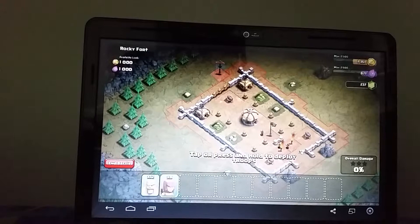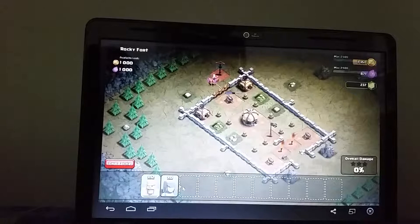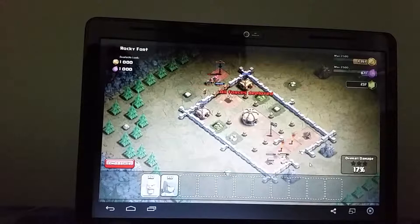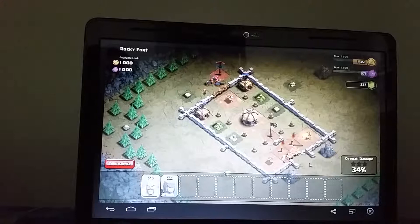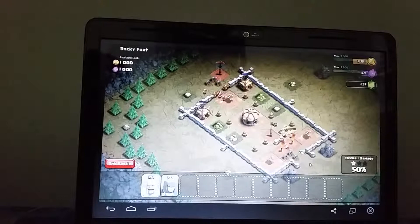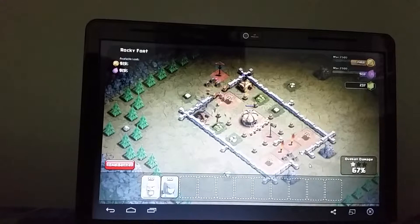Alright, this one's a little bit harder. I have an idea — I'm gonna put the archers right here to get that, they'll distract them, and then I'll put my barbarians over there. Hopefully they won't die.